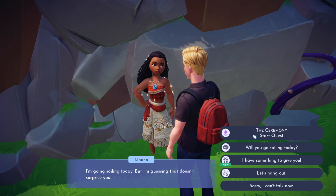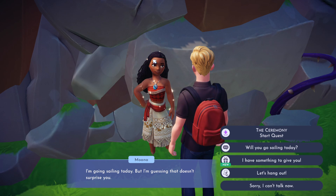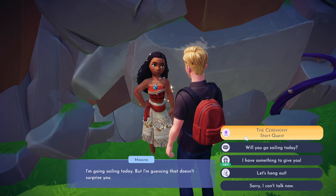This is a quest guide for the Ceremony quest with Moana, which is actually the last friendship quest you'll get with Moana.